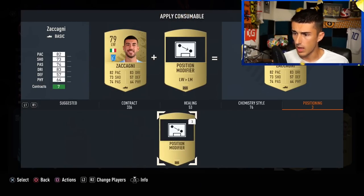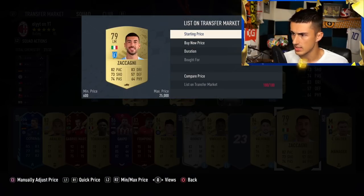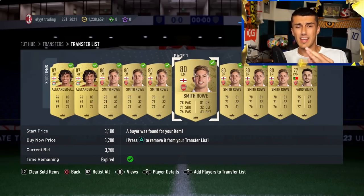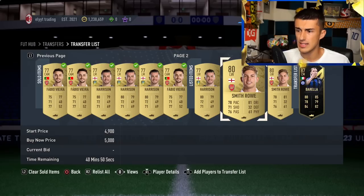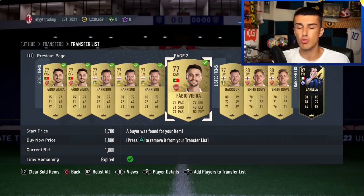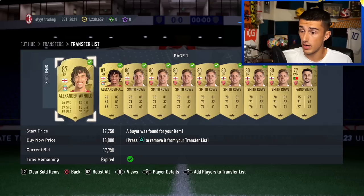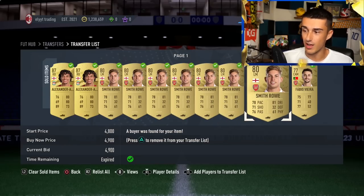This adds up over time — if you buy 20 of these cards you make even more coins. We change Zacagni to left mid and his value goes up significantly. He was 650 coins and we're listing for 2K — though the transfer list is currently full so I need to clear a slot. There are hundreds of cards you can do this with. I searched several Serie A cards without knowing any beforehand and found one immediately. The one I've loved most is Emil Smith Rowe, but after this video I'll need to find a new card.